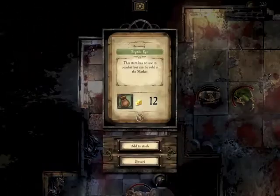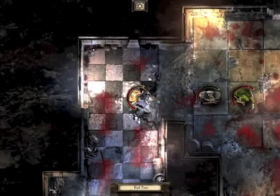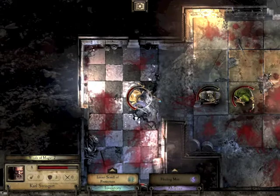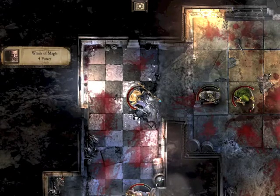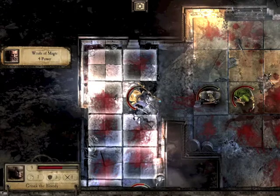Now starts the process of healing. A Dwarven Axe - that's worth quite a lot; I can sell that because my dwarf has already got an axe. This time I've only got two winds of magic, which isn't enough to do any healing - I need five. Four is not much use either.